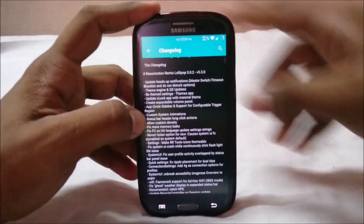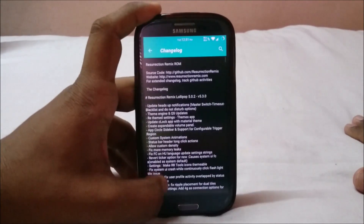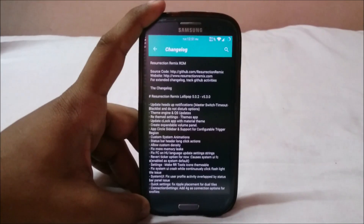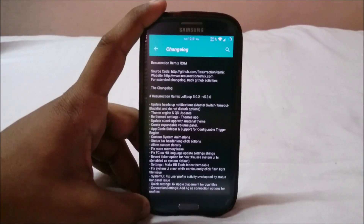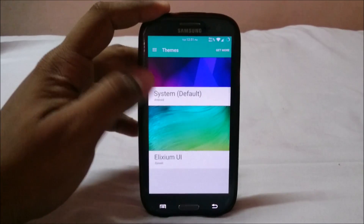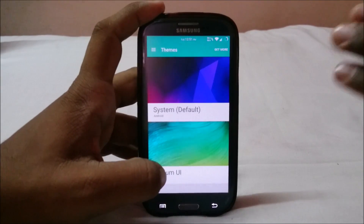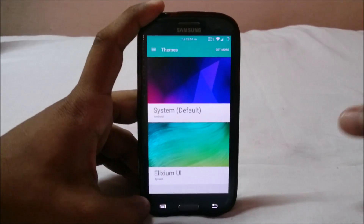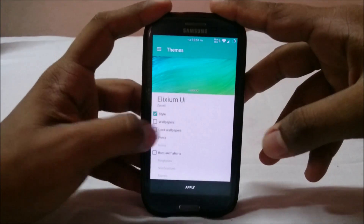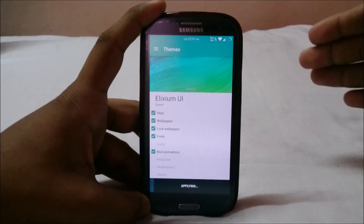In the changelogs you can see what's available in version 5.3. The theme engine is enabled — CyanogenMod has a very good theme engine implemented in CM11 ROMs, now ported to some CM12 ROMs. This is similar to what MIUI uses: you can change the boot animation, fonts, and system UI. I've downloaded a few themes like Exilium UI — you can select what you want and mix and match themes.